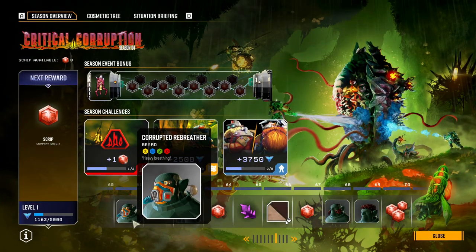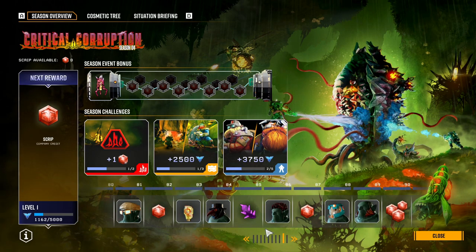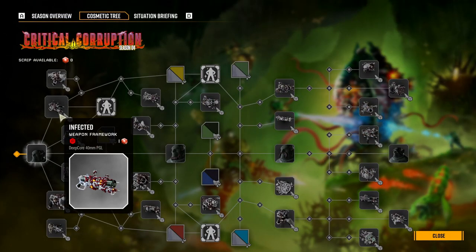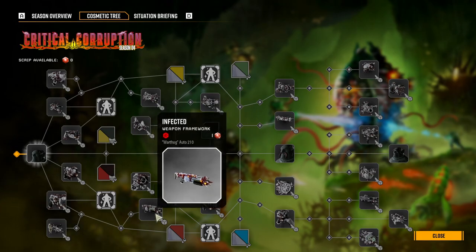The new cosmetics that we got in the performance pass are amazing. I really like a lot of the new beards, mustaches, masks, and colors for the weapons and armor that we got. I also like this new season's weapon frame in the cosmetic tree, the infected weapon frame, which I already love using with the fiery or the rusted paint job colors.